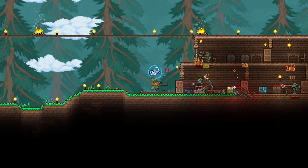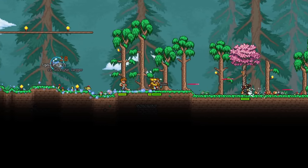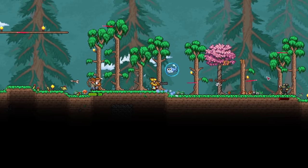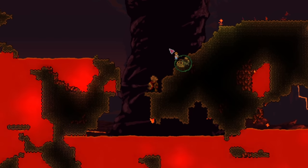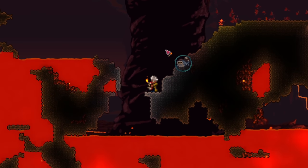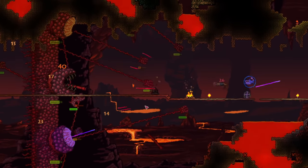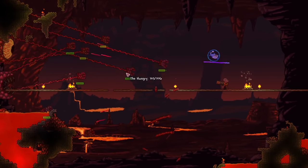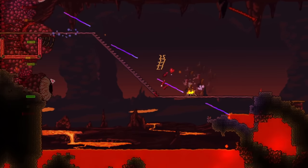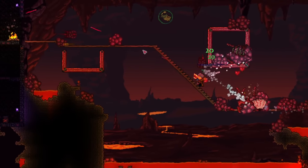At any point in time after breaking shadow orbs, clear out the goblin invasion and unlock the goblin tinkerer. The tinkerer's workshop and the reforging mechanic will help you out lots in the Wall of Flesh fight. Make your nice long Wall of Flesh arena, and throw the guide voodoo doll into lava. Do your best to take down the wall. I think ranger or mage has the easiest time with this boss, so it shouldn't take you too long. Once you've beaten it, welcome to hard mode. Things get a lot crazier, and the guns get so much better now.